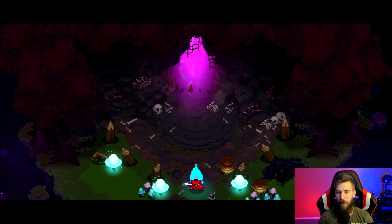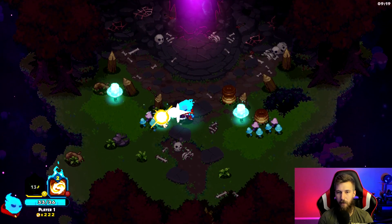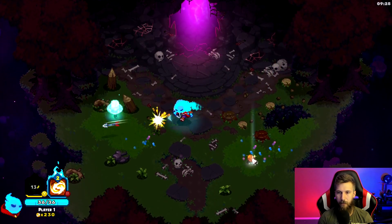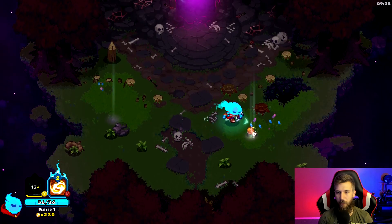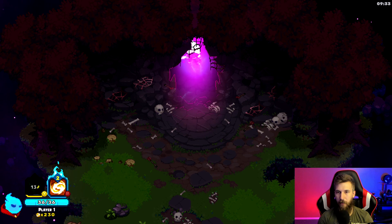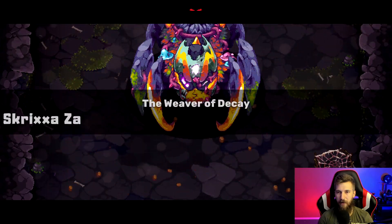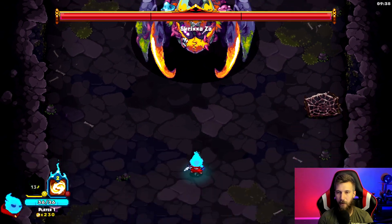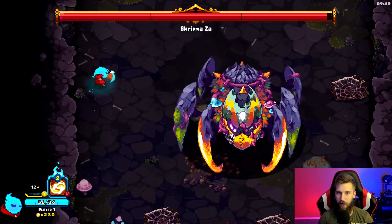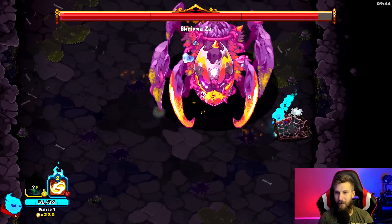Now we're on to the first real boss — he's pretty tough. We didn't get any other healing along the way. We're healed to full now but there's no healing during this fight, so I think we can only get hit three times. I have 13 attacks left before I can use my first ability. My strategy is to get as far away as possible and hit him — play the long game.